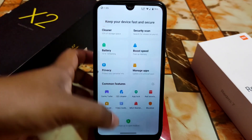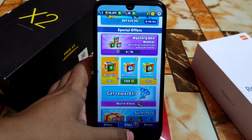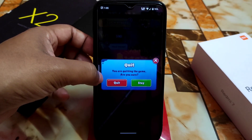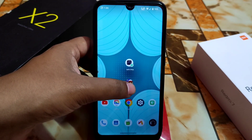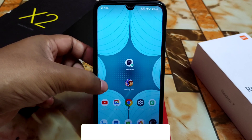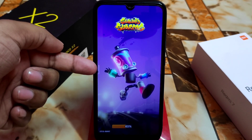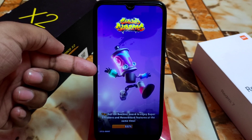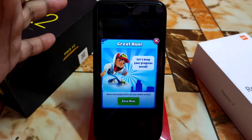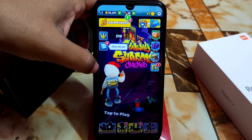Let me open a game so you can see. Here is the game — let me change the position. Here we have that icon. If you're not able to see that icon, just lock your device and unlock again, then you will get it. If you sometimes miss it, you can see it reappear.